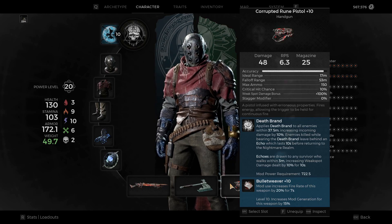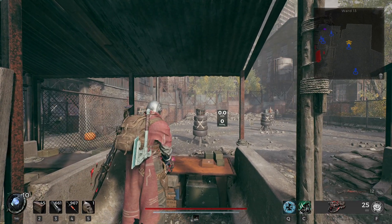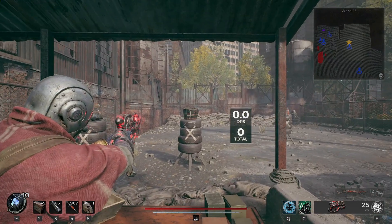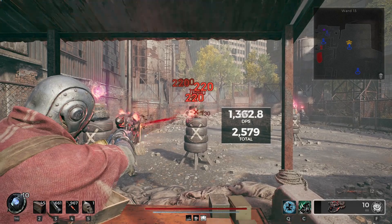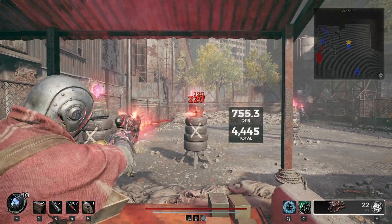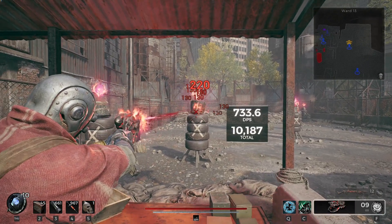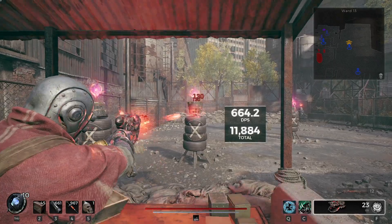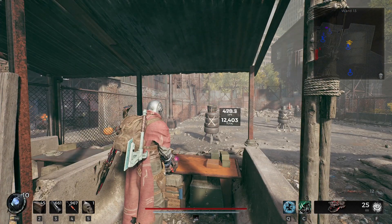Basically, enemies with the Death Brand take 10% more damage from all sources. Whenever they're killed while branded, they leave an orb behind, and collecting that orb gives you 10% increased weak spot damage for 10 seconds. It does a nice job as a support weapon and holds its own just as a gun. I would highly recommend it — I think it's a direct upgrade from the regular Rune Pistol and a great gun overall.